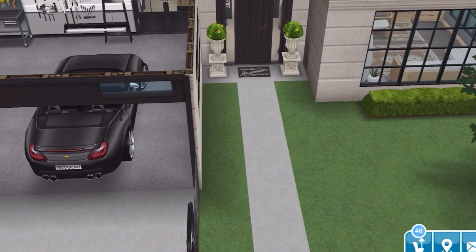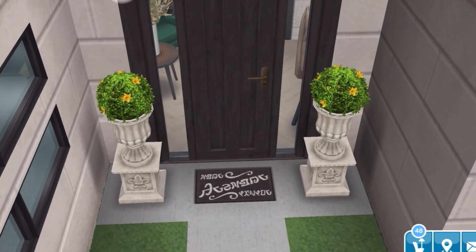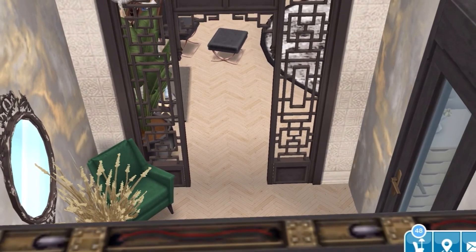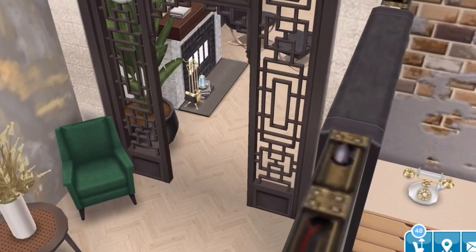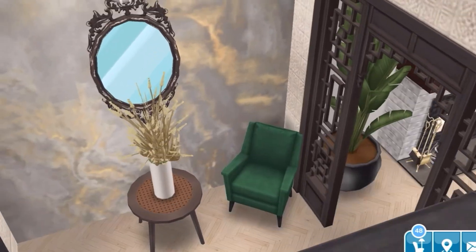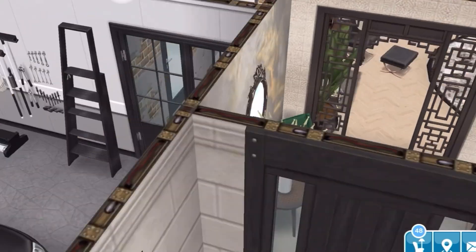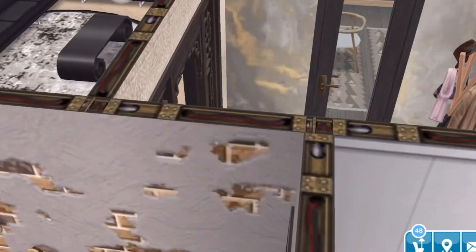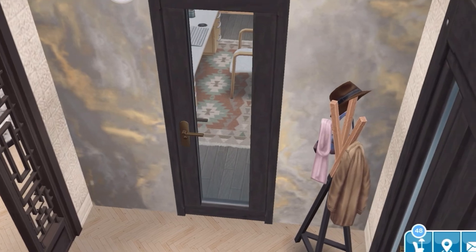You can also enter the house from the garage, but we're going to go to the front area. When you come to the front area, I have two plants and a mat. In the entryway, I have a little chair, a little stand with a flower on it, and a mirror so you can get that last glimpse of yourself before you leave. I also have a coat rack on the other side of the wall. Sorry it's been a while since I did a video so I'm a little rusty with my angles.